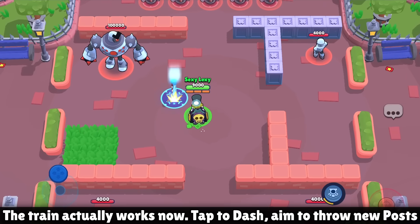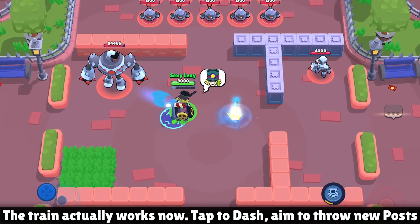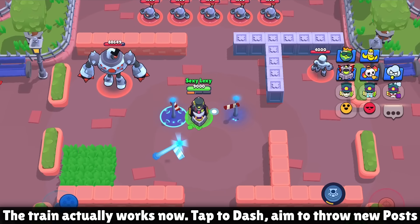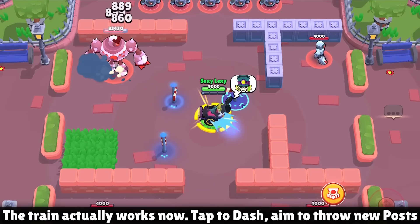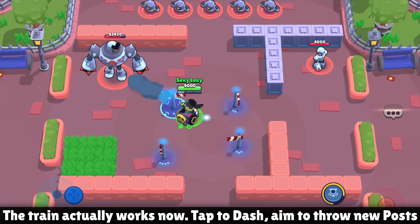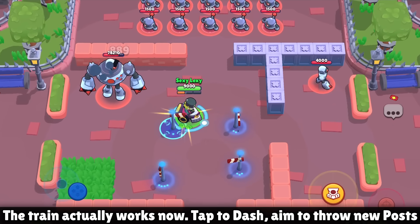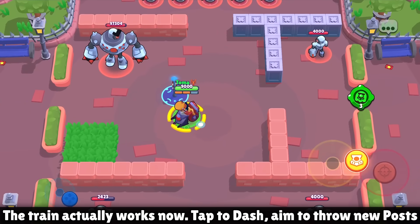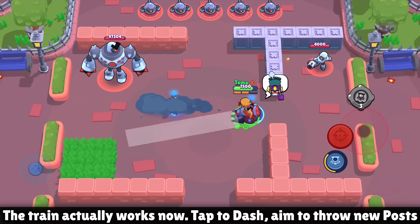Chuck is getting an awesome change — he will now be able to place his posts while his dash is available. Basically, you can be inside the dash range, hold down and aim your super, and place another post while in range of the post you just put down. Previously you had to go way out of range just to place another post, but that's all changing now.